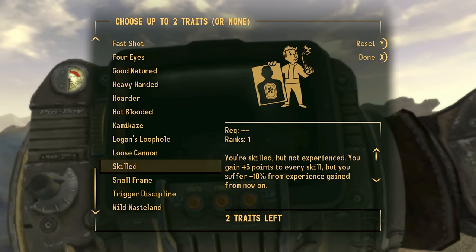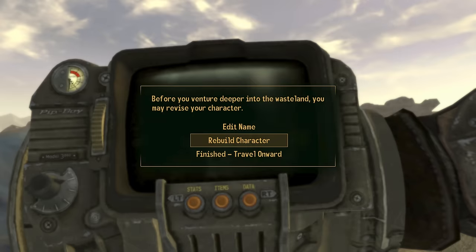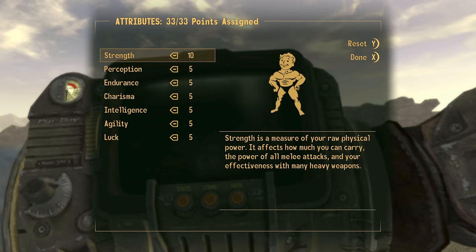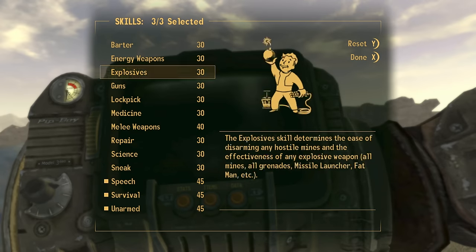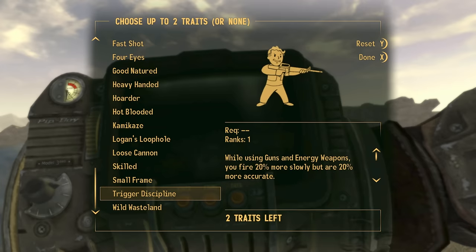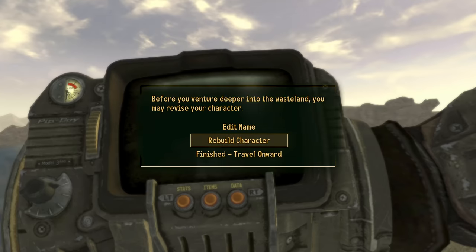Again, select done and on the traits screen select Skilled and Wild Wasteland. We're back on rebuild character — we've gone through this loop twice now. Go through it again: select rebuild character, distribute your SPECIAL points in anything, and notice all skills go up by five again. On the traits screen select Skilled and Wild Wasteland, then move on. Repeat this about three or four times to get an idea of exactly what's happening.